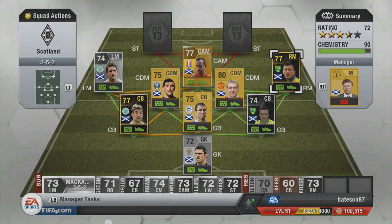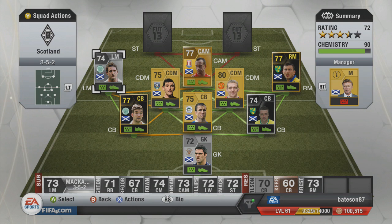There's also a silver inform of Snodgrass worth a lot of money, but this gold one is quite cheap — we paid around 27k for it. With Charlie Adam being 77 and Snodgrass being 77, if we'd used informed Charlie Adam at 79 we would have had to drop to the 74-rated Team of the Season Commons and McKay Stevens, which would have dropped the overall rating.